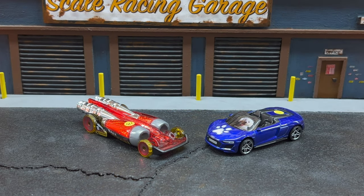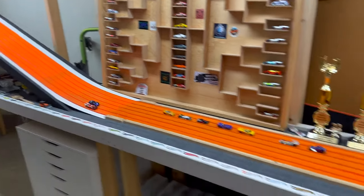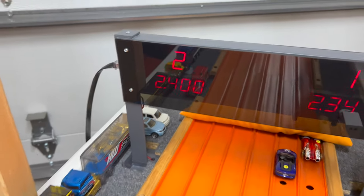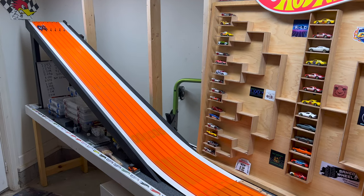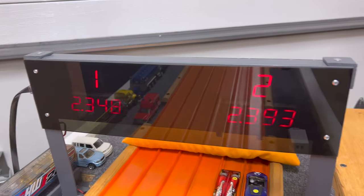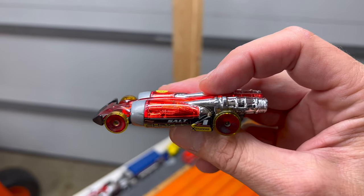Qualifying 26th overall, another entry from Mark Rich 21 — also from Germany — it's his Salt Shaker versus the number 39 qualifier driven by Lily the Dog, the Audi R8 codename Itsy Bitsy Spider. The Salt Shaker wins 23.48 to a 23.93. Both of Mark Rich 21's cars are now into the bracket.